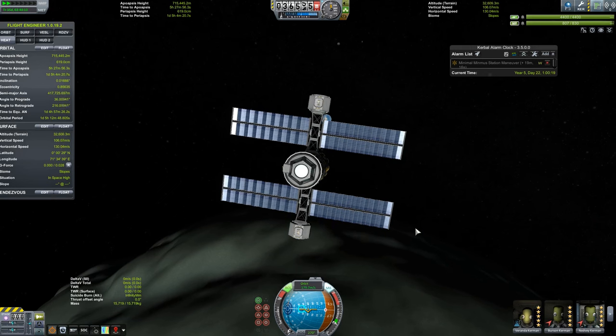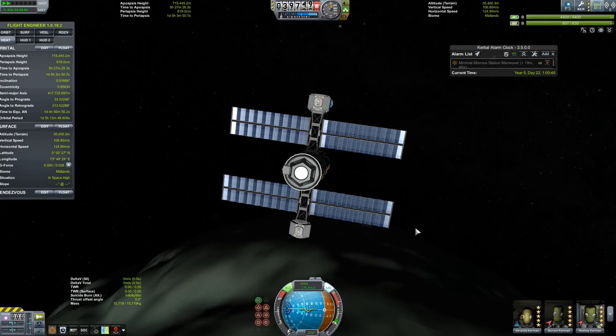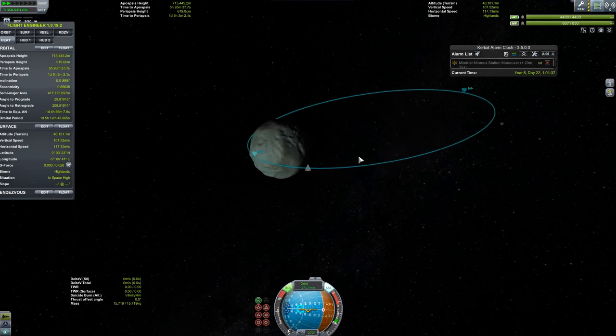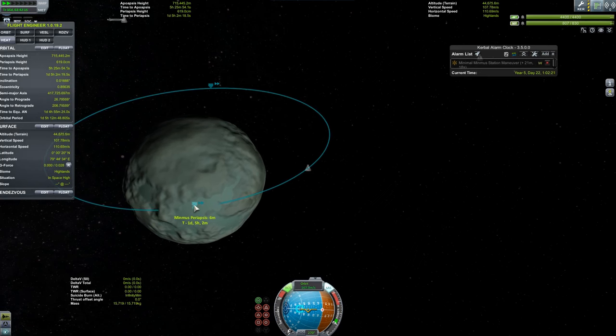Hey guys, I'm Gasparcian and today we're going to showcase something that you could do with your stations around Minmus, but probably shouldn't. The answer to the why is that it's kind of a neat thing to do. The answer to the what is putting a station in orbit with a periapsis of six meters.